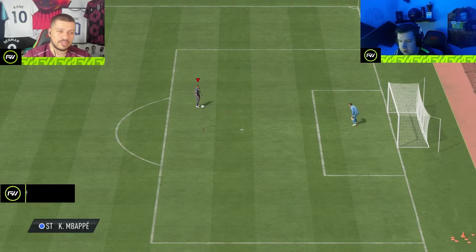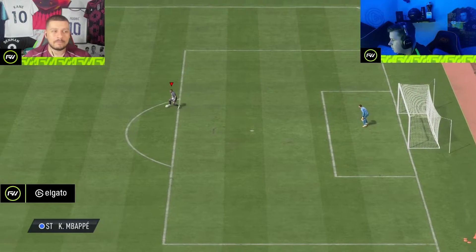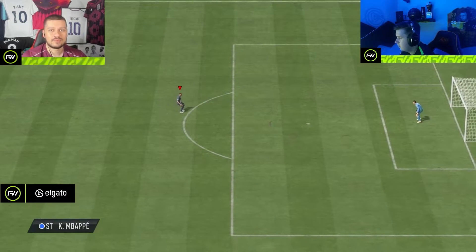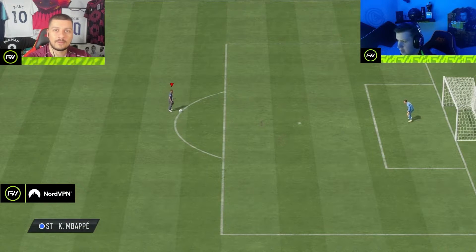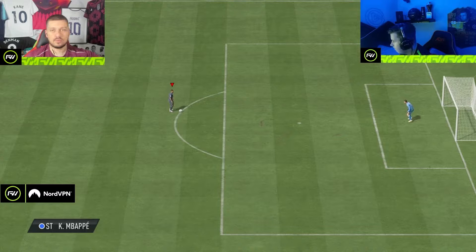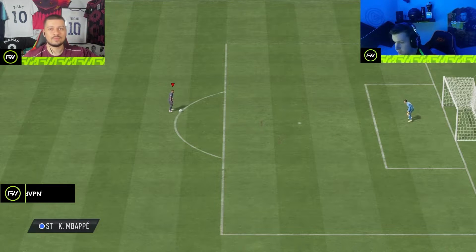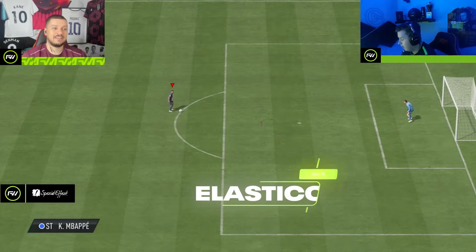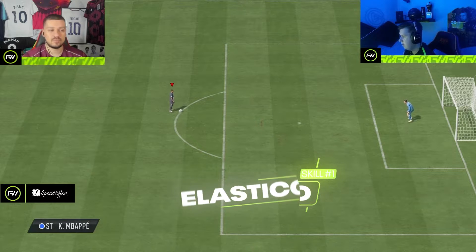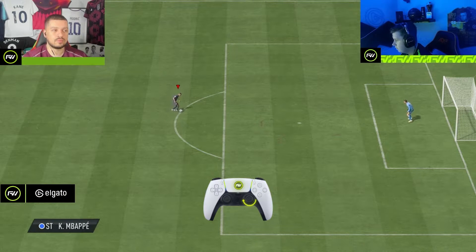Starting off, which one are you going to be showing us, Jacob? The Elastico, right? Yeah, we can start with the Elastico. I'm really happy that the practice arena can showcase these skills because previous years we've been from behind the player. So we can see the gameplay with the same camera you'd be on in a game. So how do we do the Elastico for those who don't know? You start from where you're facing and go clockwise to the opposite where you started — like this.